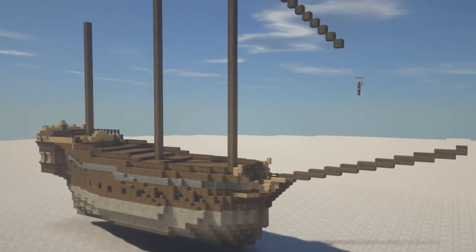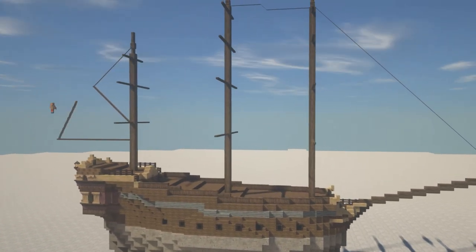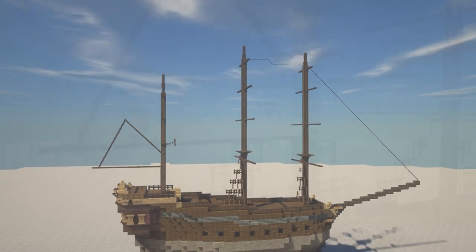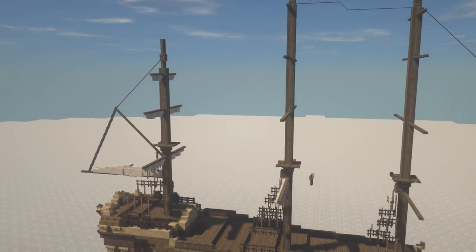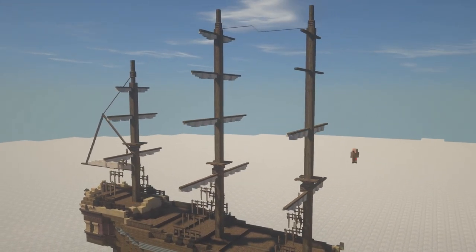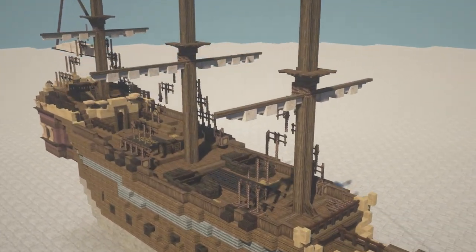Once the hull is complete and once you've added the details you want alongside the ship, it's time to work on the masts and the rigging. That's gonna be really tricky as well but again just spend your time, step back, take a look at it, make sure the proportions are right, and then keep on working on it. This is the part where it really starts to look like a ship, and once that is done you have yourself a ship.